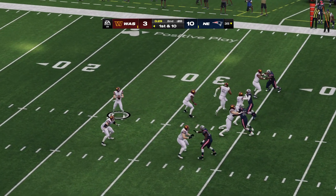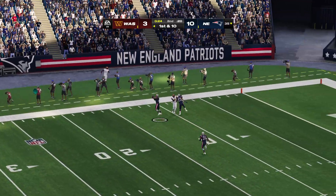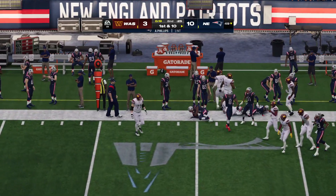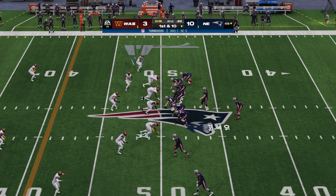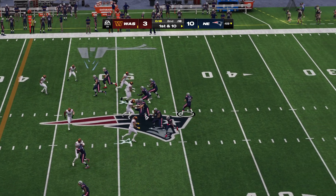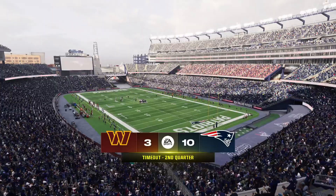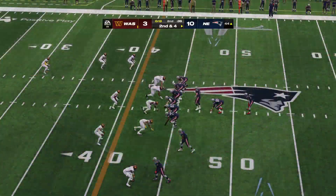Now they go play action with Howell. That one downfield for Dotson — and this is going to be intercepted, picked off by Adrian Phillips. The Patriots are going to have great field position here as this is returned just shy of midfield. Very good starting position for the Patriot offense as they come up first and ten, just shy of midfield at the 49. Jones throw into the hands of Henry here. The Patriots will take their third and final timeout as they'll stop it with 13 seconds to play in half number one.